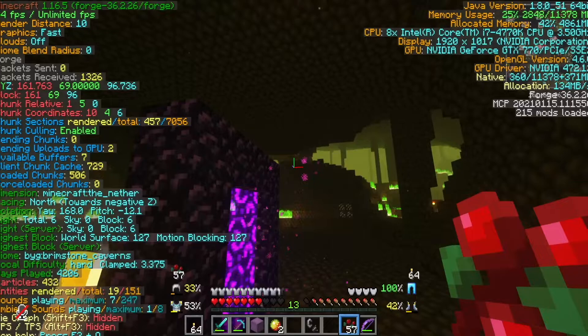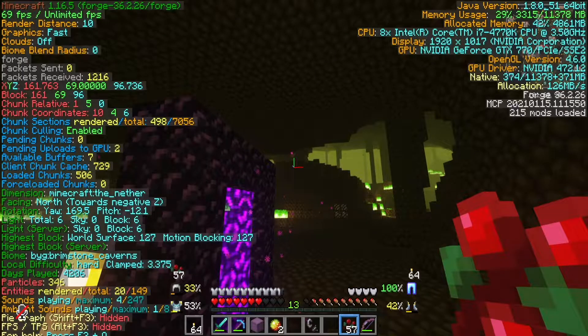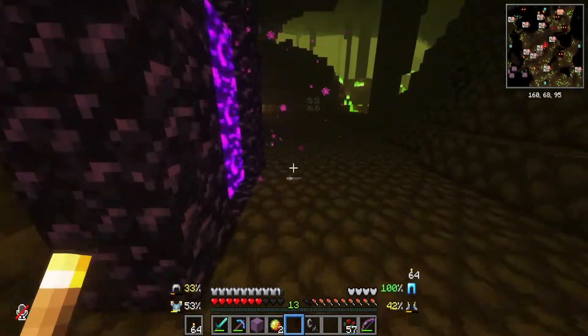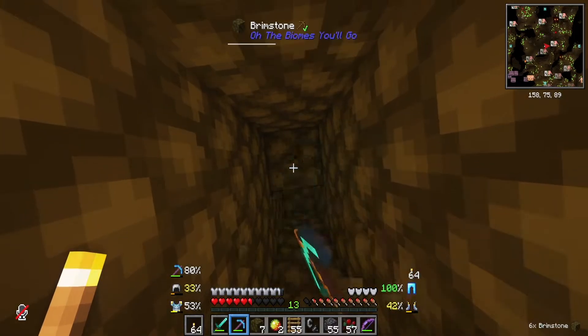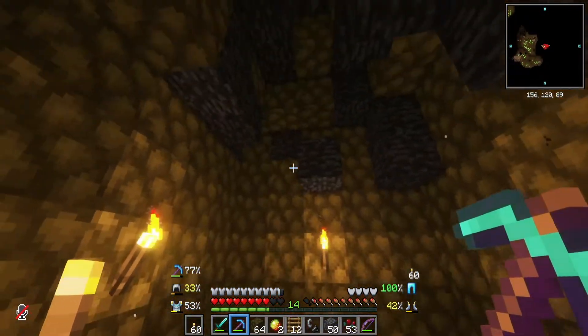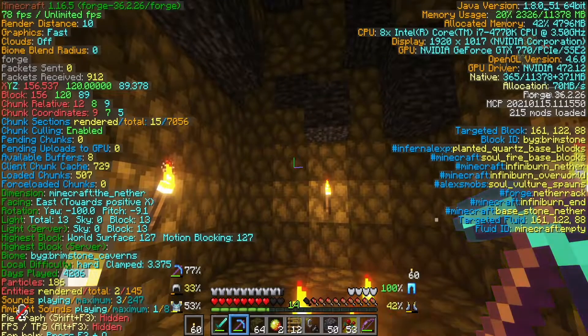First thing is first, we have to get up off of this level. We are at level 69 so we have to go up into the ceiling here. The biggest thing I'm worried about when doing this is ceiling lava. And home sweet home — now that we've made it to level 120, which I believe is the recommended level.